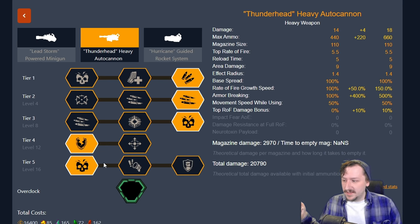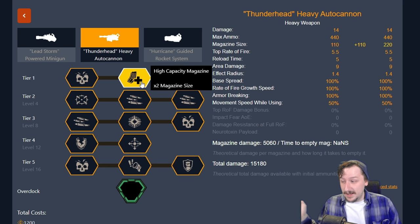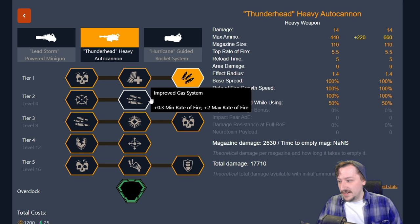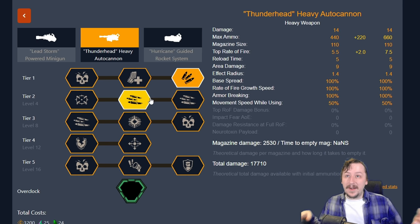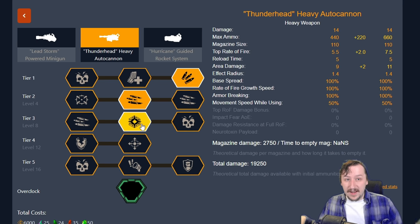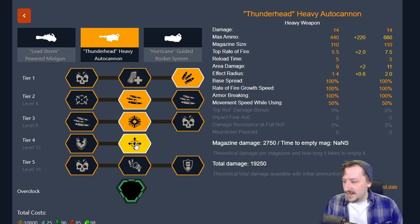Next we're going to go with an AOE build — I said damage build at the start, I meant AOE build — so we can deal with more crowds. You can go with high capacity magazines to double the mag size, but I still like expanded ammo bags. In tier two I like improved gas system to increase our top rate of fire. In tier three I go with loaded rounds for more area damage, and in tier four we go with shrapnel rounds, increasing the AOE radius — now at 2.6 meters.